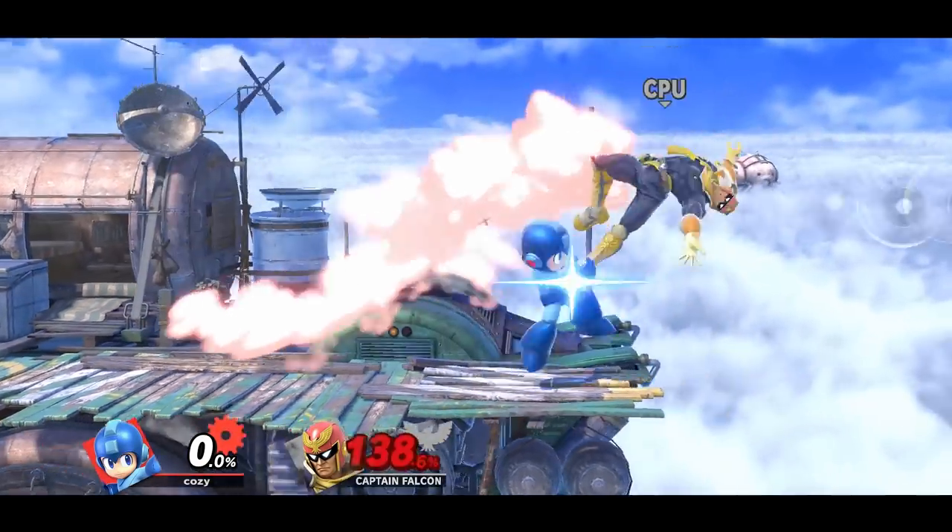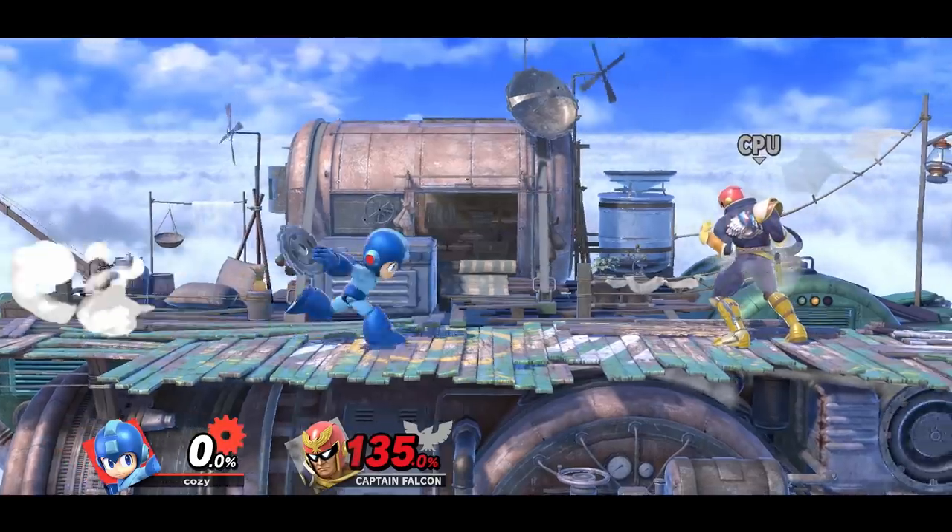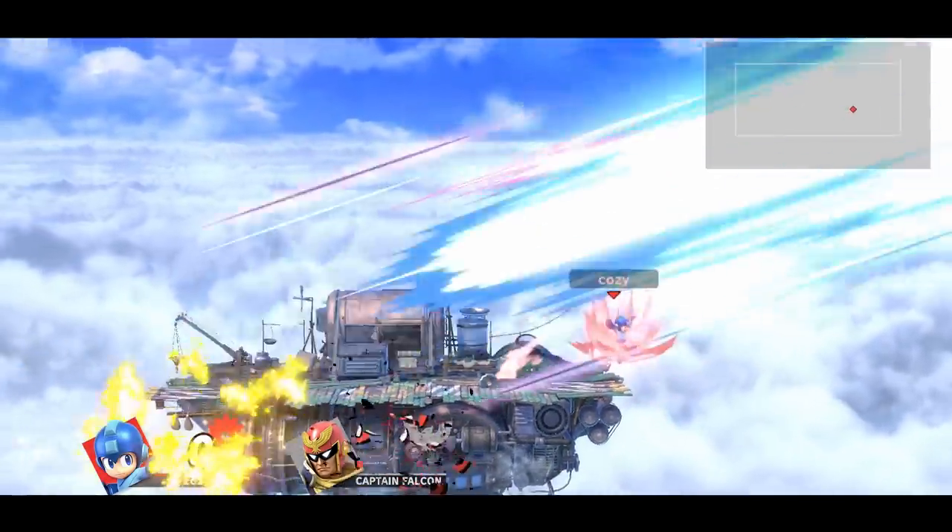Mega Man can throw his side B in different directions near the opponent, and then follow up with quick aerials like forward air and back air.